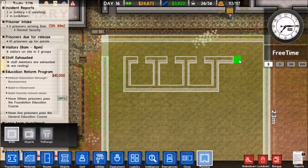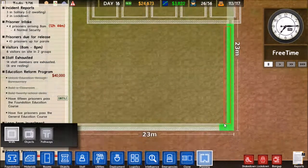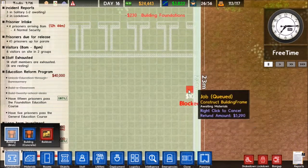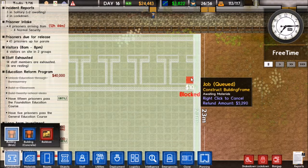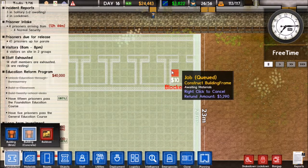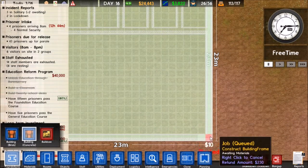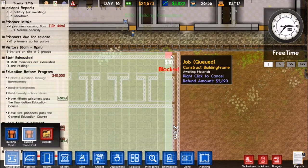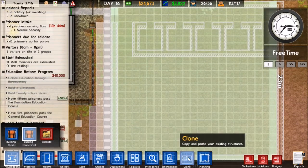It looks like we need to make this a tad bit bigger, that's alright though, we can definitely do that. We need to extend this by one. I thought that said concrete floor. I placed it down as brick - I'll just leave that last section off until we actually get the foundation built and then I'll fix it from there. Jeez, I don't know how I forgot that.